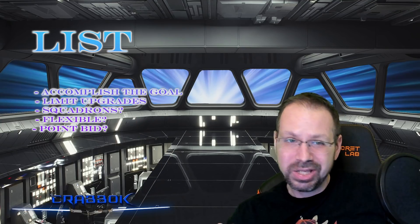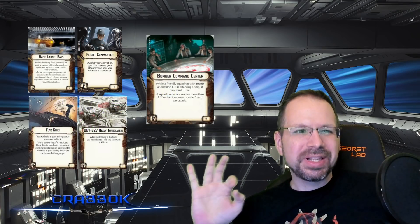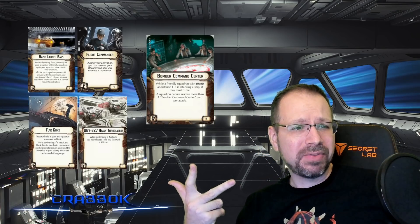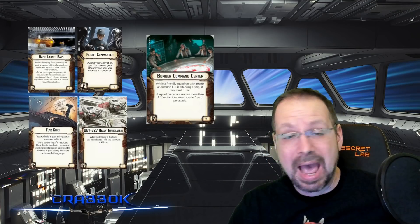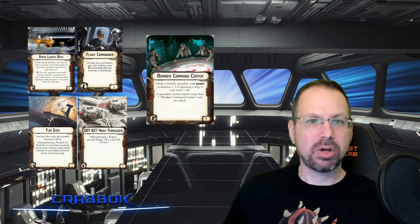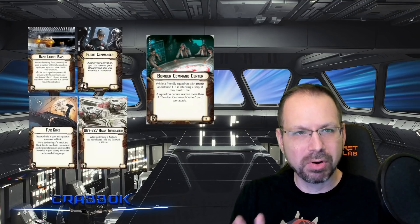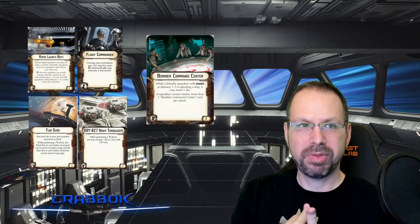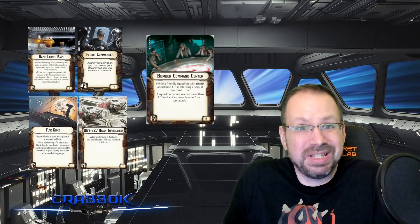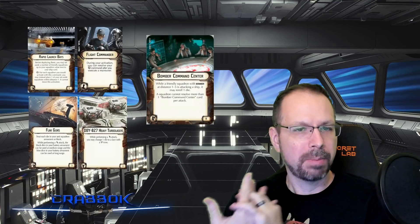Think about whether your goal requires you to go first. If so, you might need to drop some unnecessary upgrades for that point bid, or drop a squadron or two. Also, generally you want an even number of squadrons so you can deploy them well. Certain upgrades just tend to go together — for example, Rapid Launch Bays and Flight Commander both deal with the squadron command and work very well in combination.